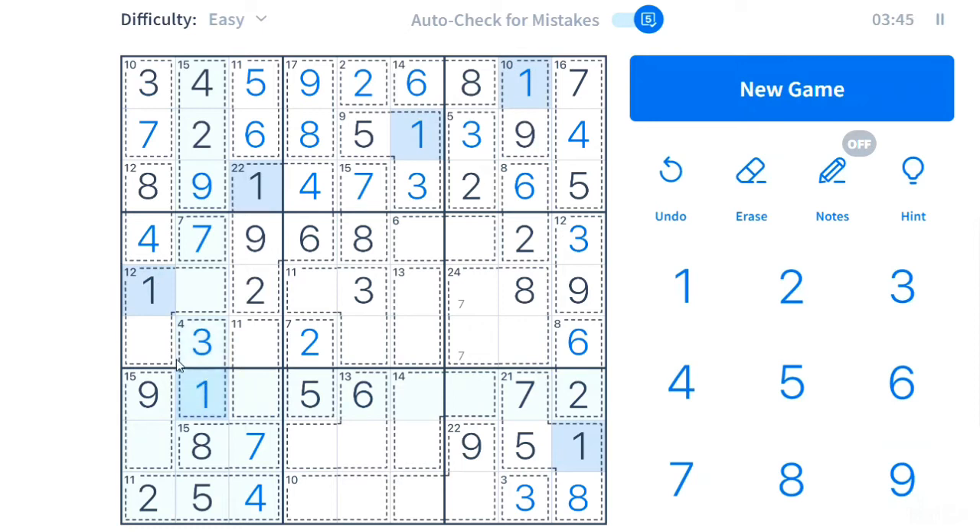So this must be a three and a one. Can we use some normal Sudoku rules? Yes, we can. The one can't go here because of that one, can't go here, and it can't go there either, so the one must be in one of these two places. But if one of these two must be a one, the other must be a nine — but we already have a nine here, so this must be the one and this is then the nine.